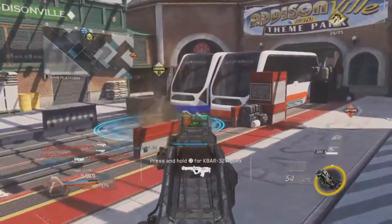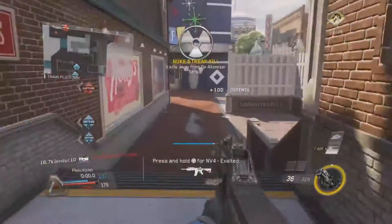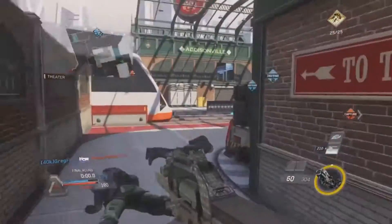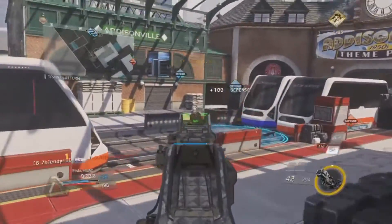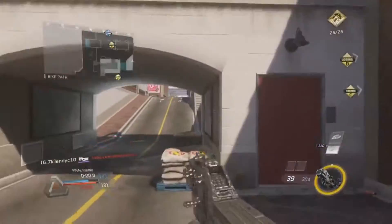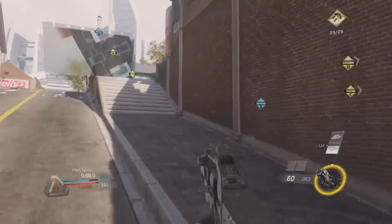I already know the basic spawns on the map on Domination — on the A flag they spawn in the little shop, B they spawn in a back corner, and C they just spawn wherever. No one really spawns on C, but anyways I'm super hyped.